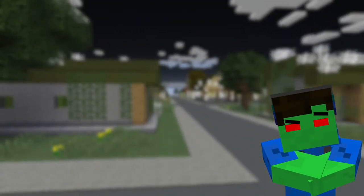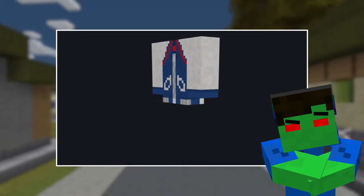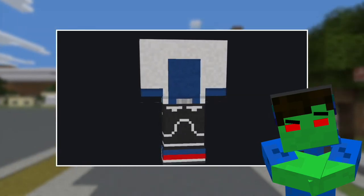On that note, let's take a closer look at Casey's fit: the eclipse hoodie, piped pants, and eclipse lifters, created by Penn.